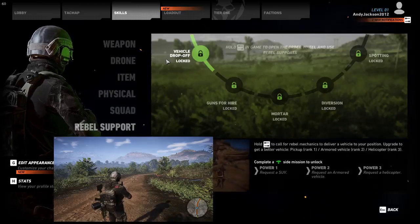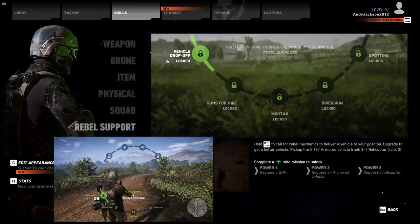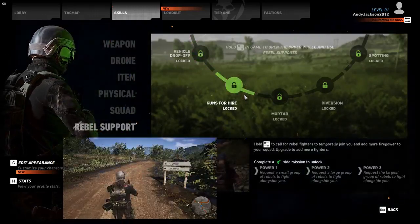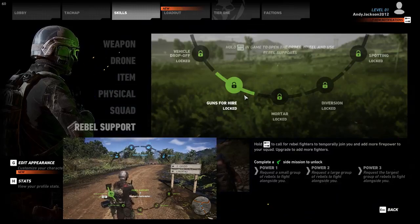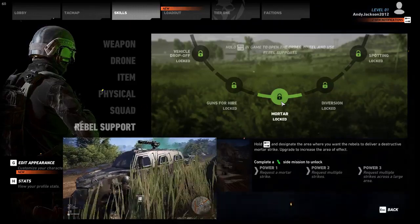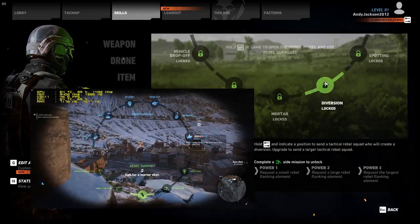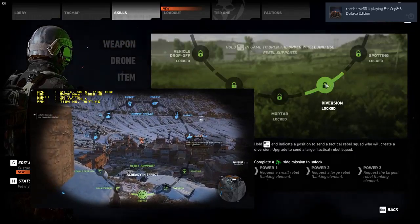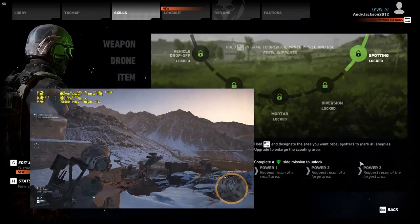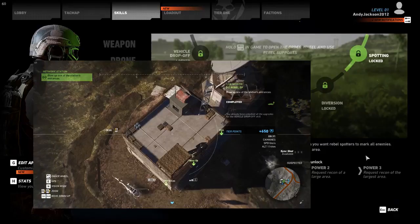Rebel support is really huge — it comes in so handy. If you do the missions that get you the vehicle drop-off, there are nine capable slots. If you did all nine vehicle drop-off places, you could order helicopters, armored cars, and regular cars. The first three slots get you regular cars, four slots gets you an armored car, and seven slots gets you a helicopter. Mortars are incredibly helpful — they can knock out targets you're looking at. If you have a drone jammer, you can sit back with binoculars and hit it with a mortar strike and destroy it. Rebel spotting on power three does a much larger area, so you get your drone really high up and use rebel spotting and it marks everybody in there — it's extremely helpful.